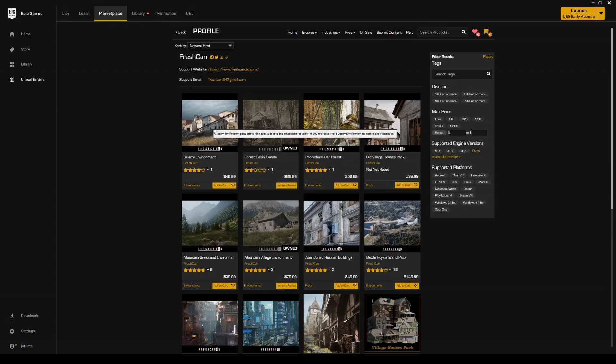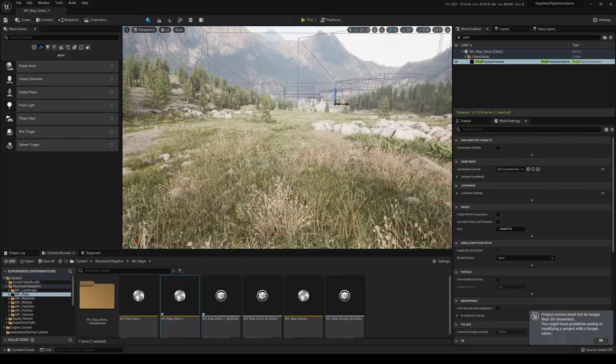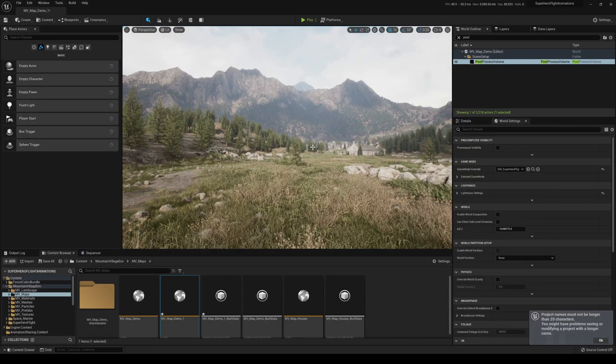Looks like he has a new one — a quarry environment — we're gonna have to check that out. So what we're looking at today is the mountain village environment. This looks freaking amazing. It's exciting that there are a lot more photorealistic environments starting to pop up in the Epic Marketplace. He did provide this to me, so big thanks to Fresh Canned. It says 4.23–4.27 compatibility, but I have it open in Unreal Engine 5.